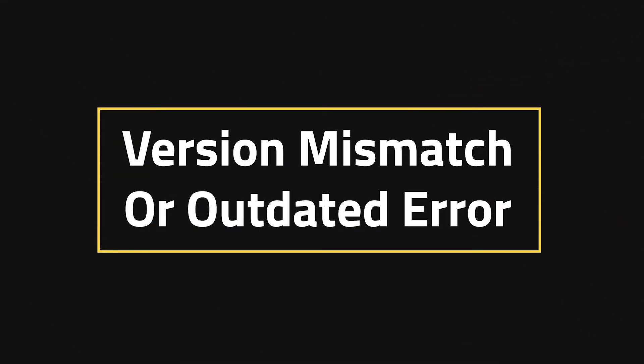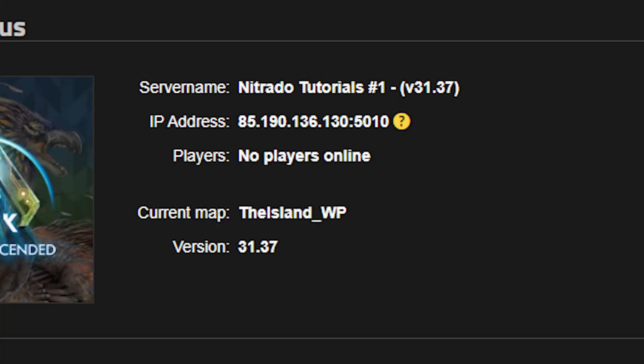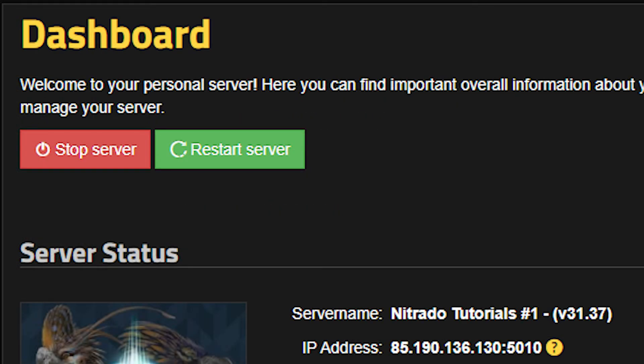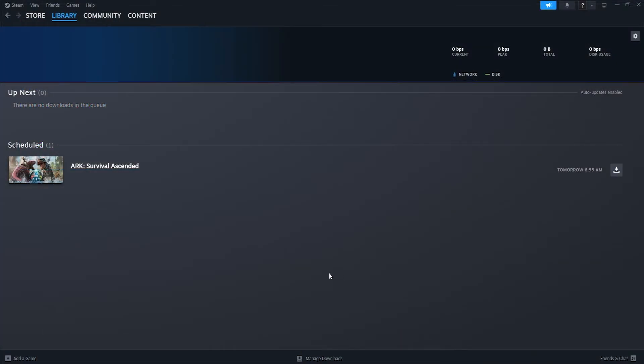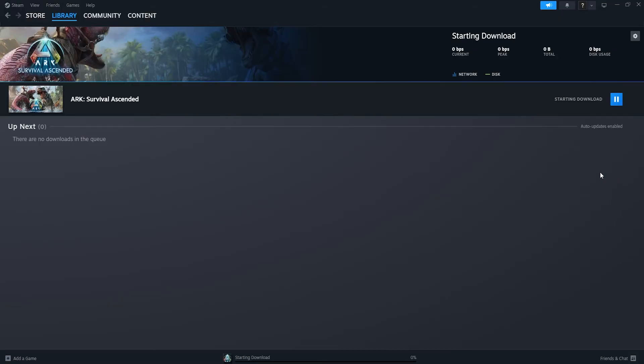Version mismatch or outdated error. This is less about the server or the game individually, but more about the server and the game together. If you have the current version running on your server but for some reason you still can't connect because of a mismatch error, then you need to look into restarting your server to make sure that the server is the most up to date, and make sure that your game is also the most up to date. The only way that can be fixed is if both of those things are matching — then you'll be good to go.